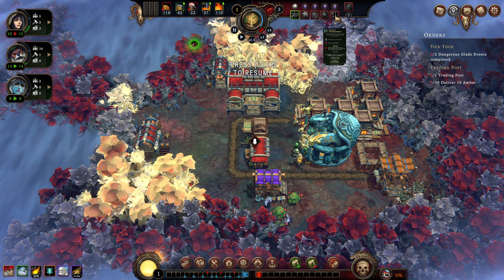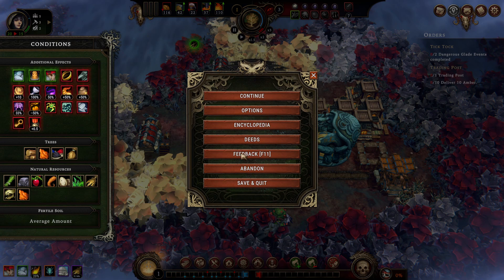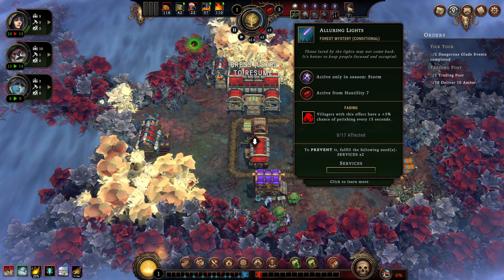I want to talk map modifiers because map modifiers are really, really important. Pay close attention to them — they will define your game. And if you don't like them, you can re-roll them on day one by just abandoning the settlement and restarting. You won't lose time, you won't lose anything as far as I know. You'll just get a new set of map modifiers.